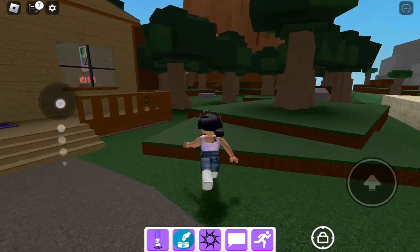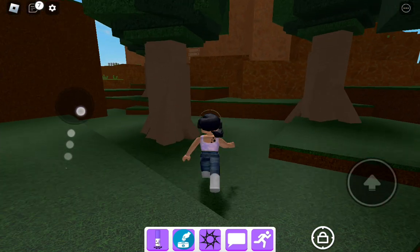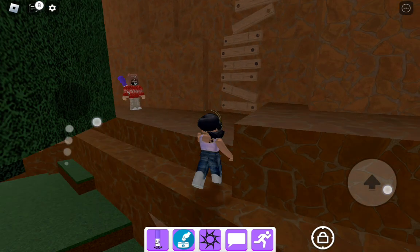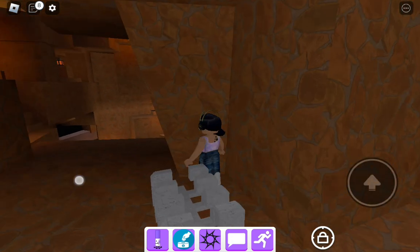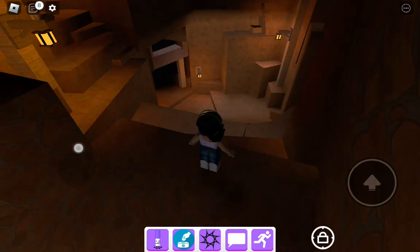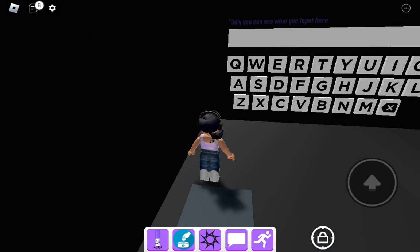When you go over there, you want to go inside the little cave. Once you're inside, you're going to type in 'mr marker maker' — only one time, no space. Then press enter.